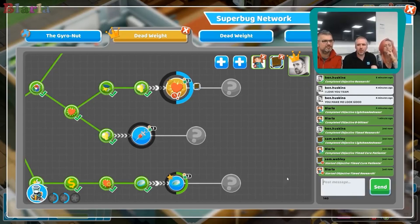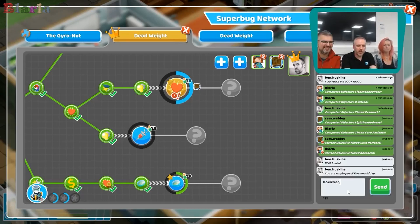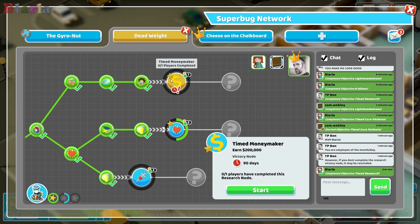What's the score between those two now? Sam's done six. Eight - oh! Blala! She's the MVP! You are employee of the month - the day, which is a big day. However, if you don't complete the tree nodes, it may be rescinded - is that a word? Sure, yeah. There's some motivation for her. My leadership style is brutal. Confusing. Utterly baffling. It's a real rollercoaster ride emotionally, having been a team leader. There are definitely ups and downs.